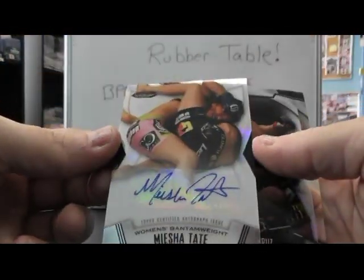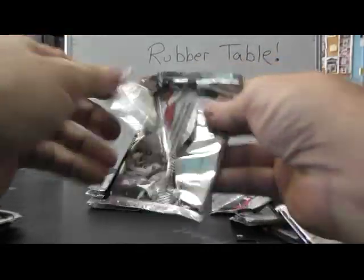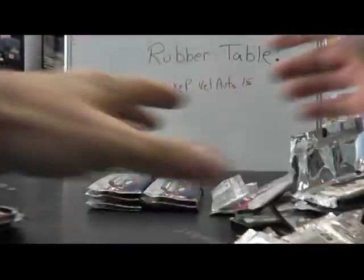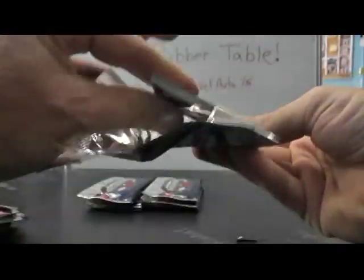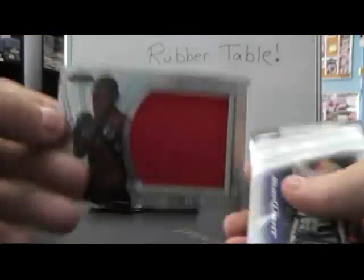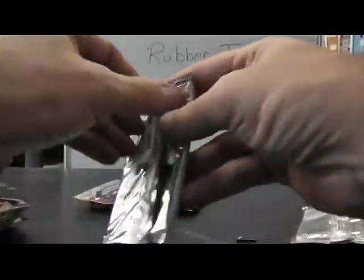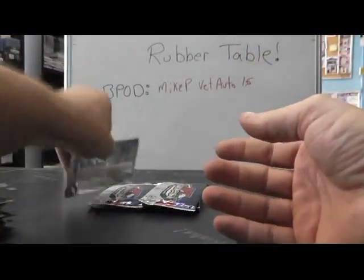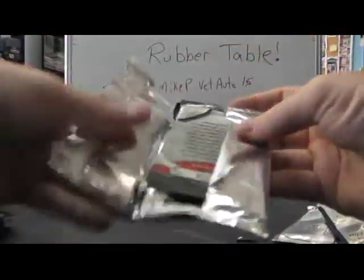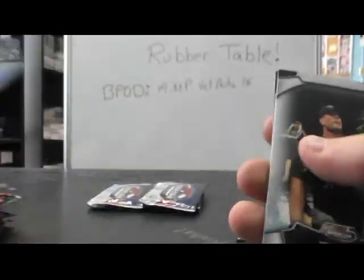Autograph Misha Tate. Donald Cerrone red. Antonio Silva jumbo relic. Bloodlines Frank Mir. Bloodlines Alistair Overeem. Matte relic Fabricio Verdum. Jumbo matte relic.